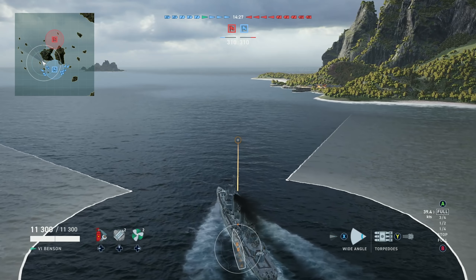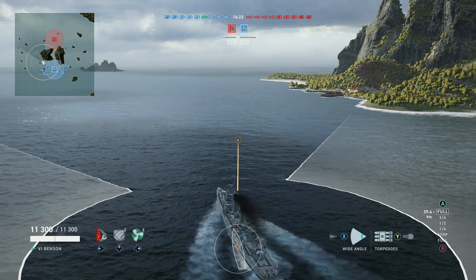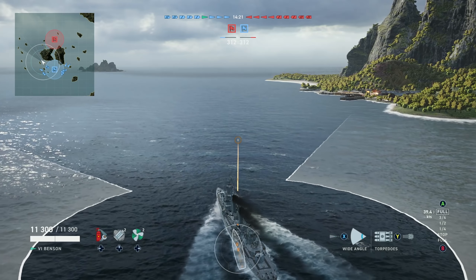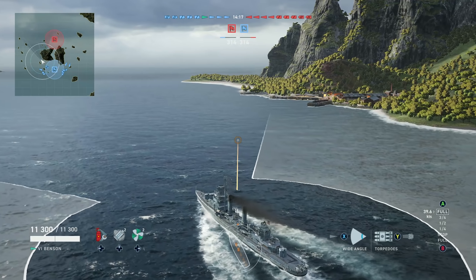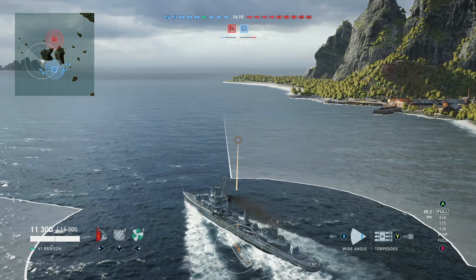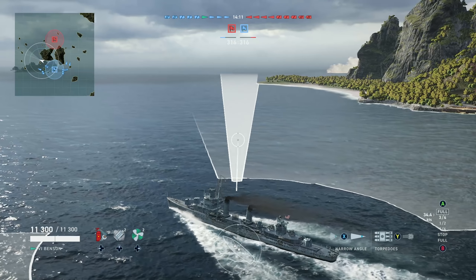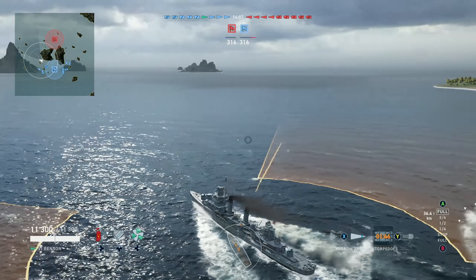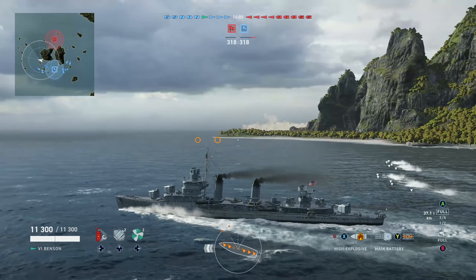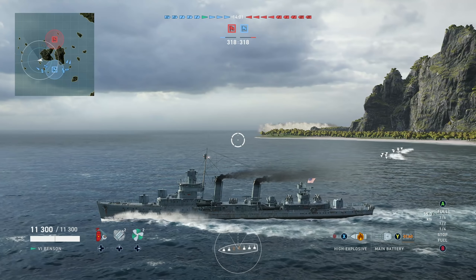In the fun of torpedoes being totally not overpowered — according to everybody else — even though it is literally a guaranteed citadel every time one of them hits something. A battleship actually has to aim and try to get citadels and lead targets. These destroyers, you literally just pull out here and dump torpedoes and sail away without worrying about anything. Maybe you'll hit something, maybe you won't.